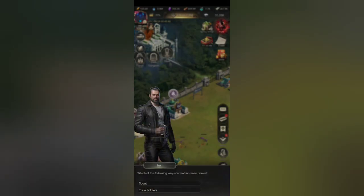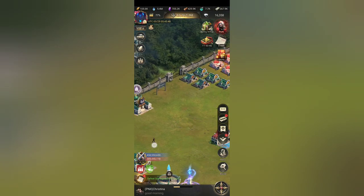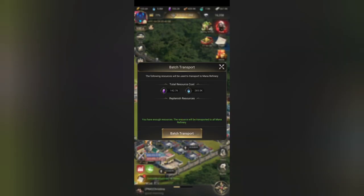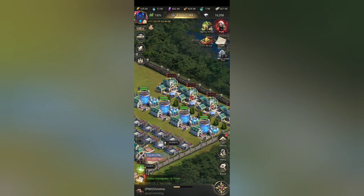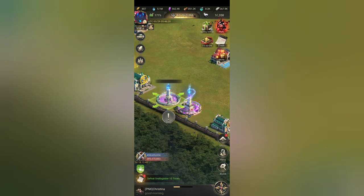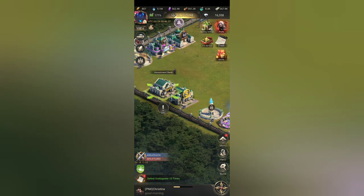Which of the following ways cannot increase power? Scouts — your scouts don't give you power, so you hit that up button. And just so you guys know, your mana refineries and your marketplaces both give you extra resources and benefits. The following resources will be used to transport to the mana refinery, and that will give you mana. The mana tower, super mana tower, the super investment bank, and the regular investment bank passively give you stuff, but you have to pay real money for that.